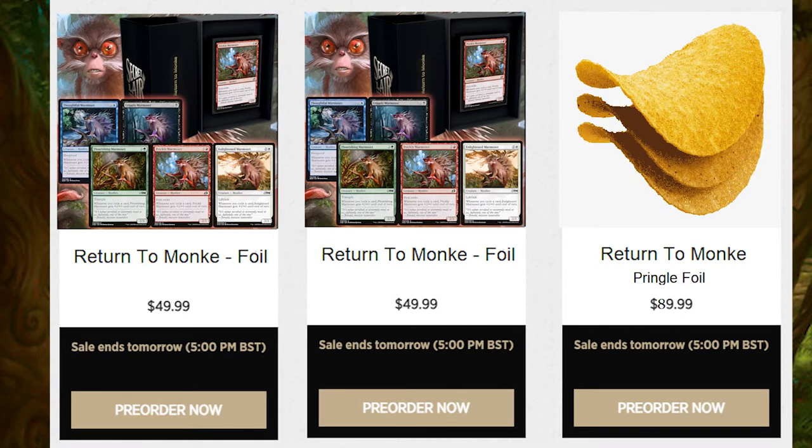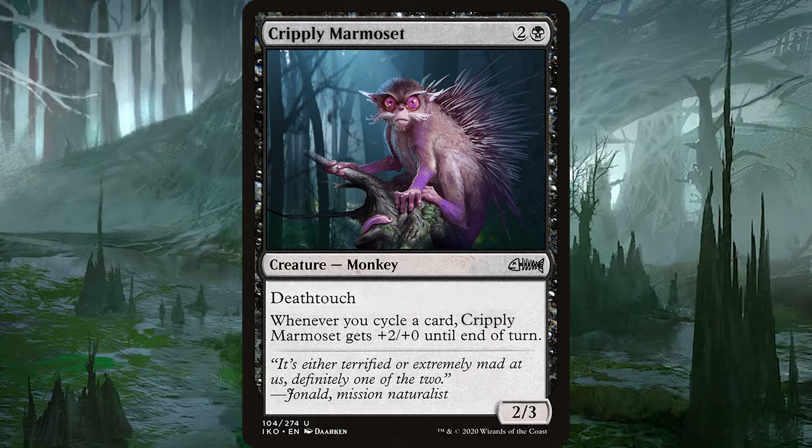Because we monkey see, monkey do know what we're doing. Going back to the spoilers, here we have Cripply Marmoset who is a 2/3 monkey with deathtouch and whenever you cycle a card it gets plus 2 plus 0 until end of turn. What an absolute tree.